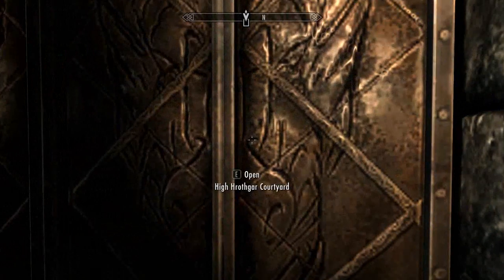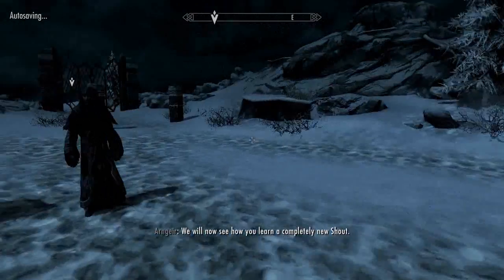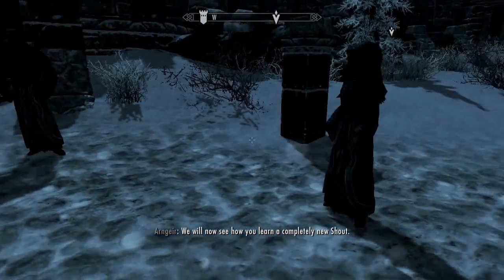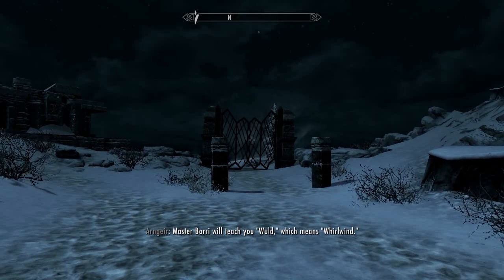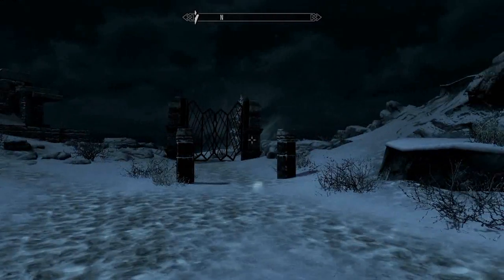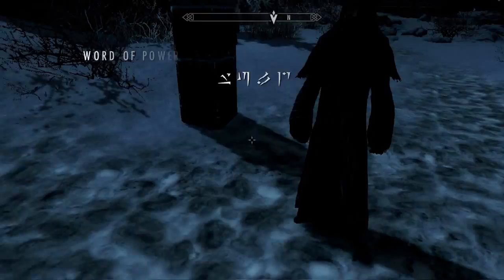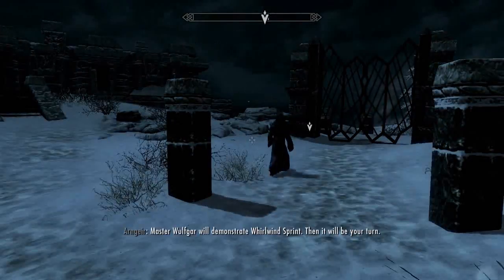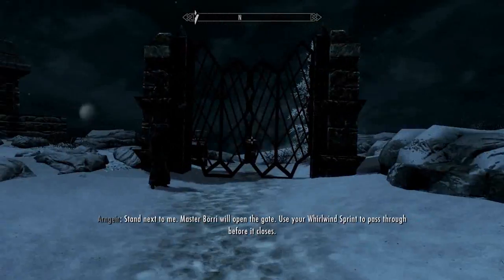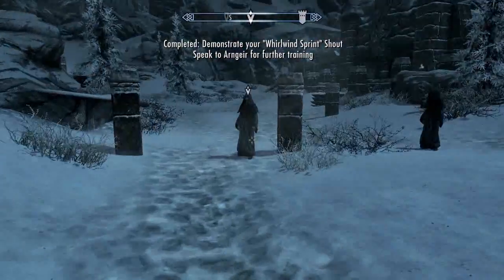Then I'm actually going to access the gates and get out of here. Come here and basically do the same thing again. You're going to have to stand between those two pillars, and once the gates open, you just use the new shout and go through there.